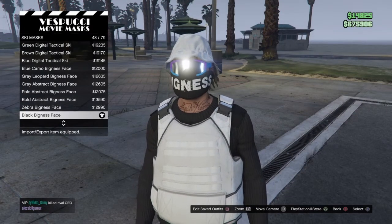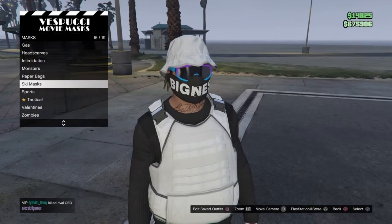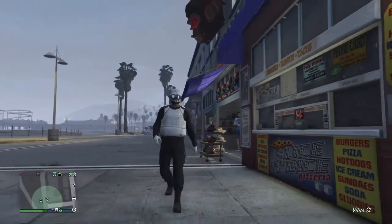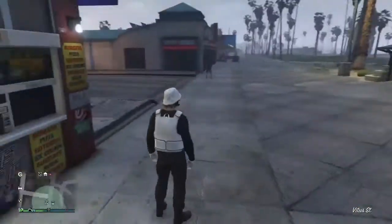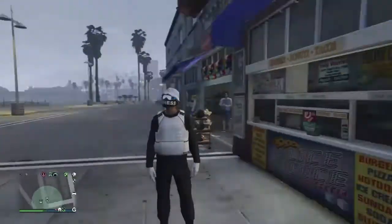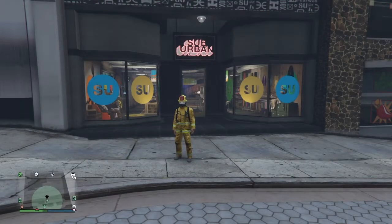Go to Ski Masks and it's the Black Bigness Face, 40 out of 79. This is what you're going to end up with — looks pretty cool from the back, from the side, from the front.